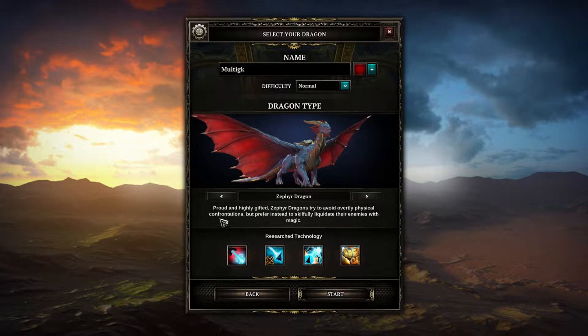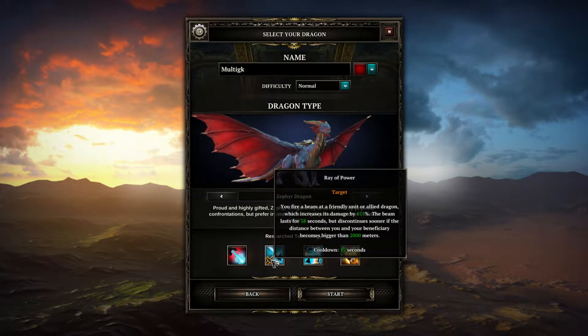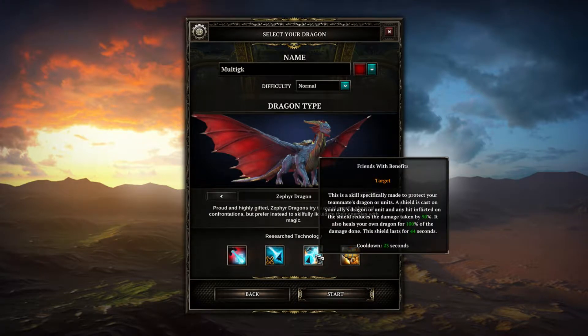The Zephyr - or Cypher - Dragon: proud and highly gifted, prefers to skillfully liquidate enemies with magic rather than physical combat. Purifying Flames: upon activation you fire restorative charges for 10 seconds; when colliding with a friendly unit they restore 172 hit points, and unlike standard fire attacks these don't overheat. Ray of Power: you fire a beam at a friendly unit or allied dragon increasing its damage by 175% for 38 seconds, but it ends if the distance exceeds 2000 meters - so you have to stay close.